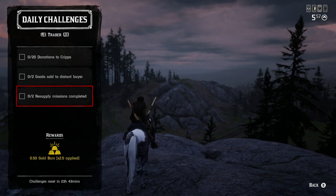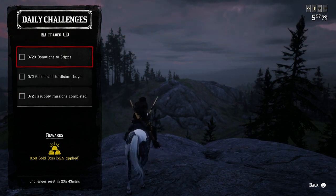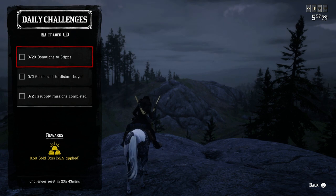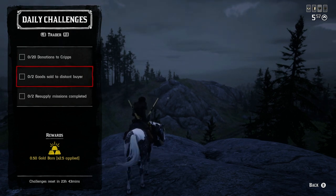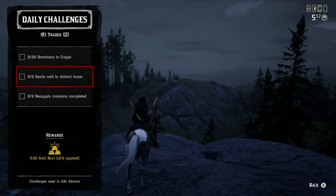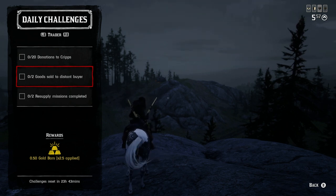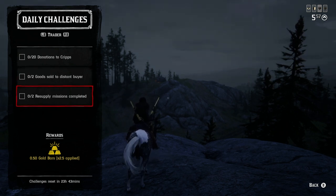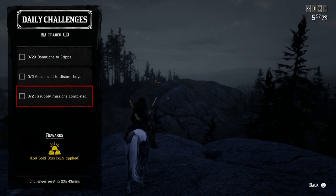For trader role: donate 20 items to Cripps — feathers work great since they're easy to find in abundance. For two goods sold to a distant buyer, just have two goods available and complete a distant delivery, which takes about 10 to 15 minutes. For two resupply missions completed, note there's about a 20 to 30 minute waiting period between each resupply mission.